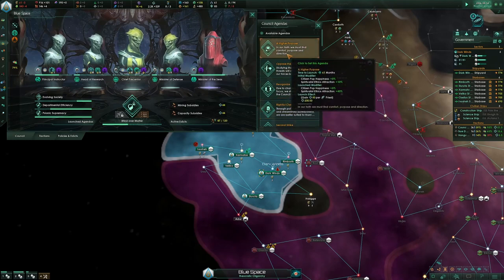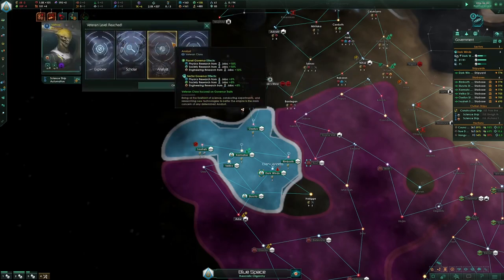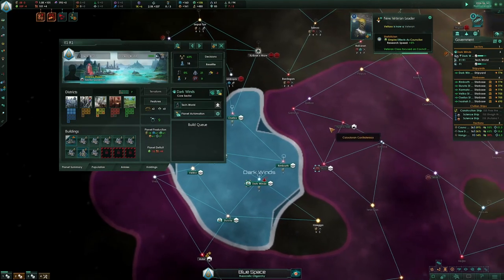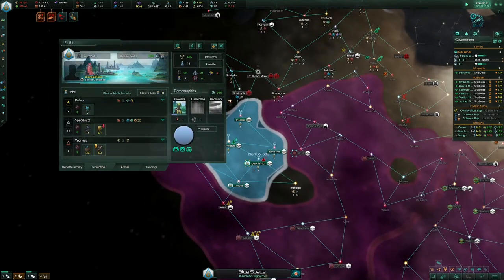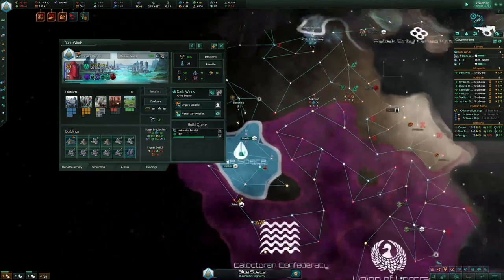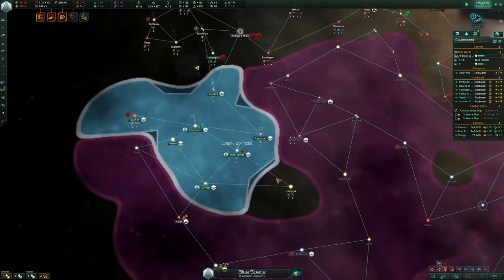I'm going to run Higher Purpose — it's a pretty bad one, but I just need to run something. I don't want to have periods where I have nothing to run. Once we push this, we will have the Shroud Governor upgrade. The upgrade is weighted so you probably should get it.